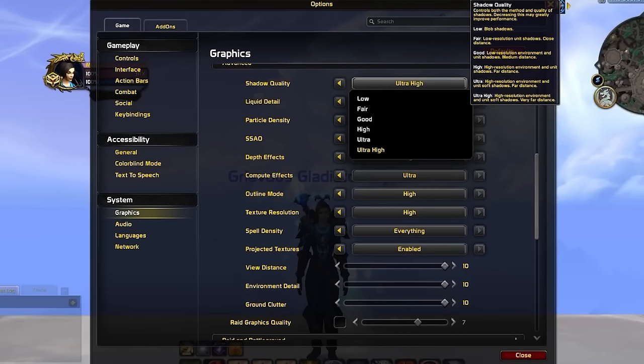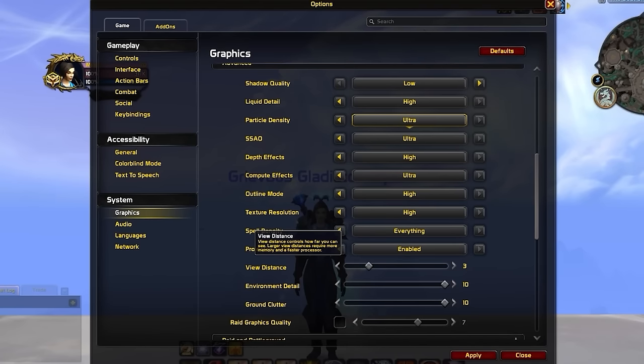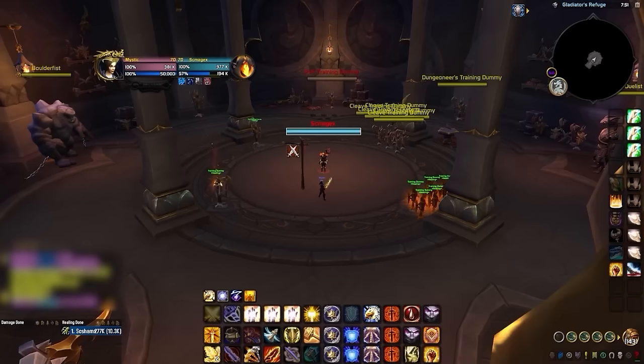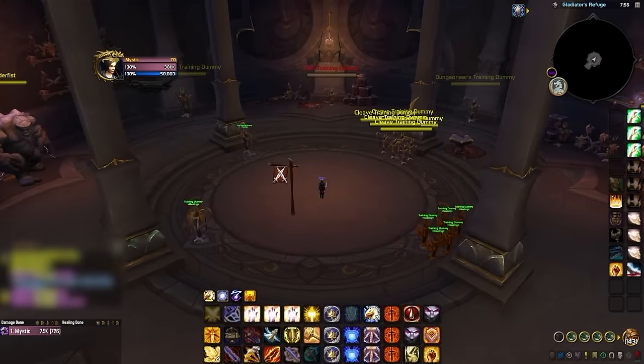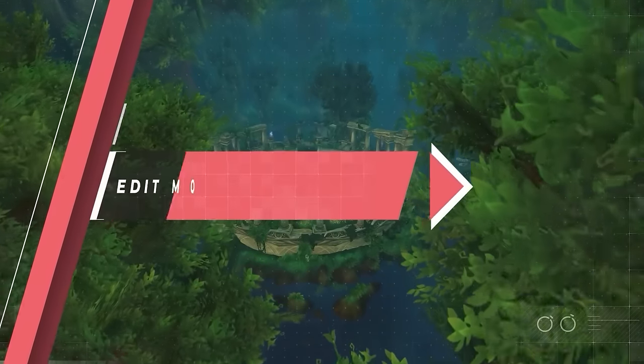If you're struggling with FPS issues, we suggest lowering shadow quality and view distance as these two settings will typically give you the best performance boost when reduced. In audio, make sure you are making use of in-game sounds. Lower music and dialogue while increasing effects and ambience. Effects allow you to hear things like faking a mage's interrupt or grounding a paladin's Hammer of Justice. Ambience lets you hear things like a rogue being nearby in stealth. Also disable error speech to avoid being spammed with constant error dialogue throughout your games.